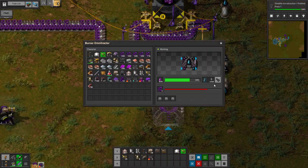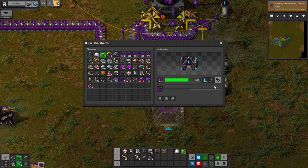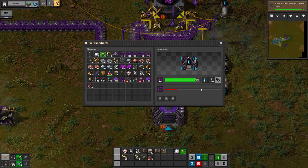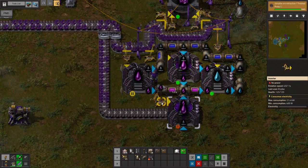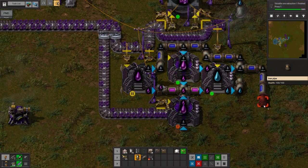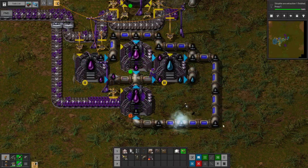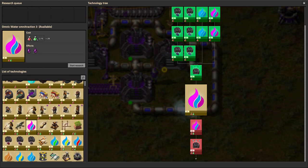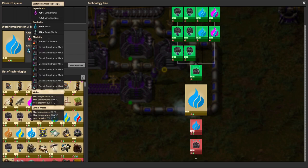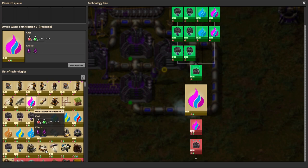If I just dump the waste, it'll pick back up. Let's connect these up so that I at least have twice as much omni-flogging. Don't know if that'll be enough. What I really need is the upgraded omnic water and the upgraded water omni-traction, because then we get more water and less waste, which is a better ratio. But that's 58 science. This one's only 29, so let's do that — that'll help a little bit, reduce less waste.